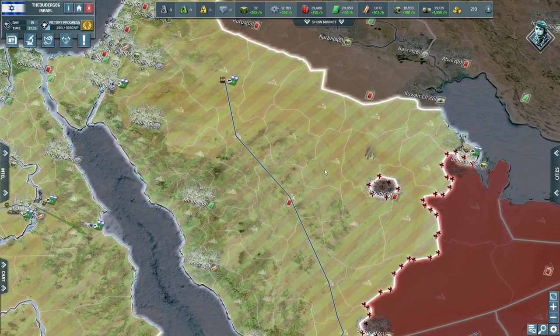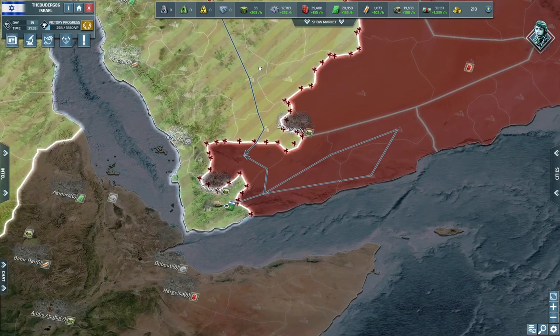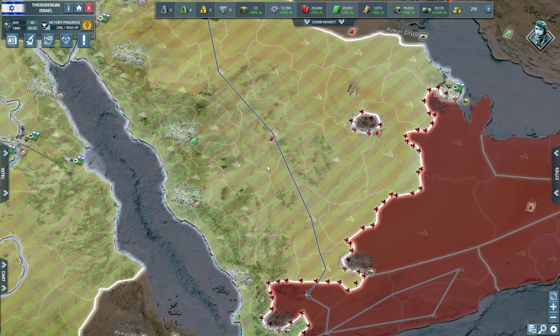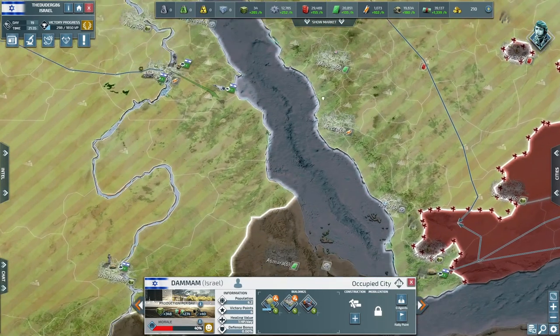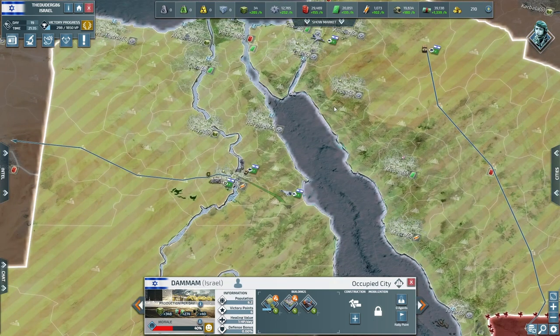Regarding Riyadh — we'll wait until we've got some more jets so we can clear it better. Hopefully tomorrow we can say we've got Sana'a and Sharura as our cities, and then that will add to our supplies massively — it will be lovely. I don't think we can afford anything right now.